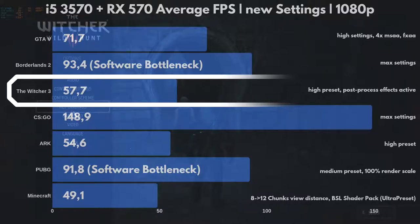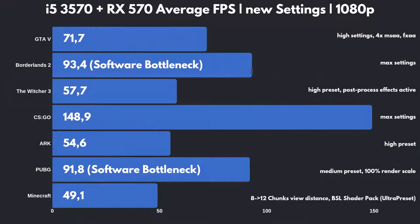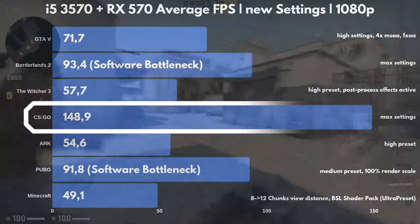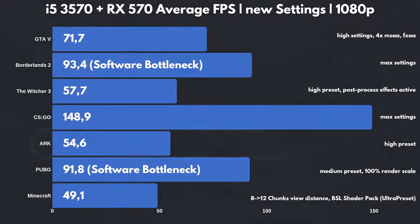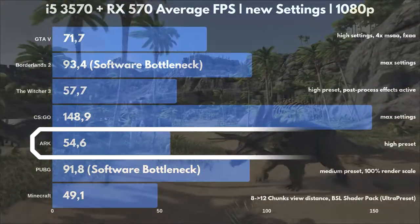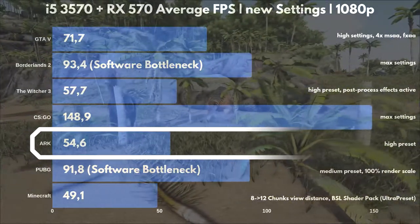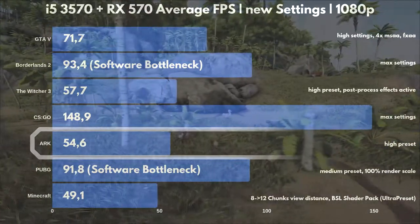The Witcher 3 has been set to the high preset with all post-process effects enabled, giving us FPS very close to 60, which makes for a great gaming experience. CSGO now really shows why it's also called the Toaster Test, since we now get FPS so high you could think about hooking this dated PC up to an enthusiast-level 144Hz gaming monitor. ARK: Survival Evolved now also achieves FPS close enough to 60 to really enjoy the game. We were able to use the high preset, which I honestly didn't expect, since ARK is such a poor performer, even pinning an enthusiast graphics card like an RTX 2080 Ti at 100% at 1080p.